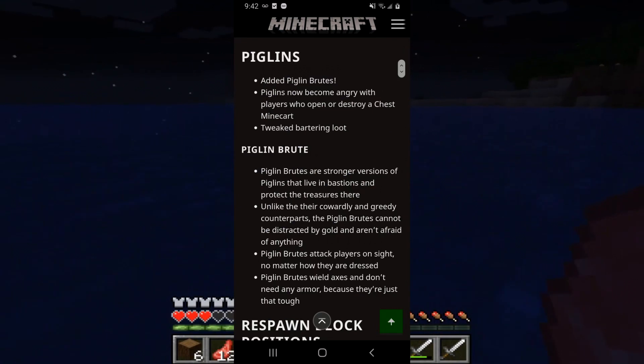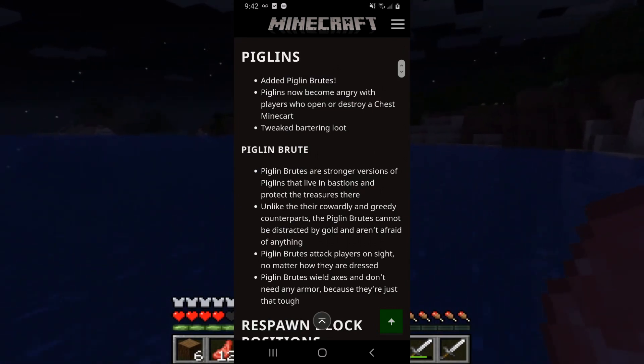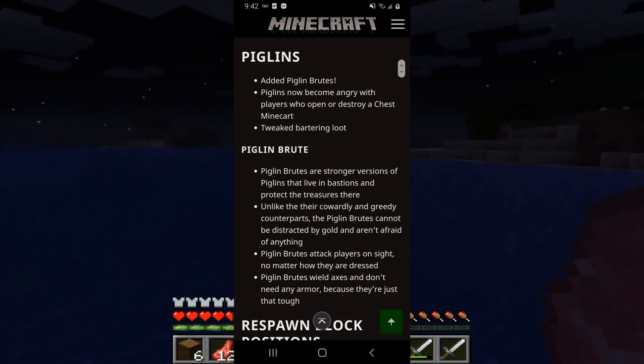They added piglin brutes, and piglins can now become angry with players who open or destroy a chest minecart. They also tweaked bartering loot.